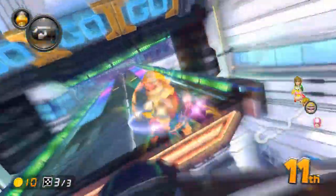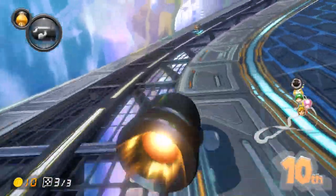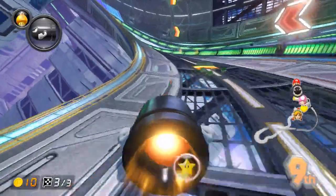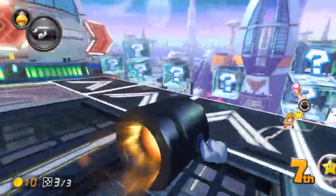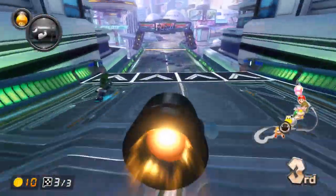And here we have a bill extension. Activate your bill as you touch the second boost panel, and it will drop you off right in front of the finish line. I'm not exactly sure where the extension part of this bill strat is, so I'm not sure where you would bill if you're way too close to the pack. If you know, let the squad know in the comment section.